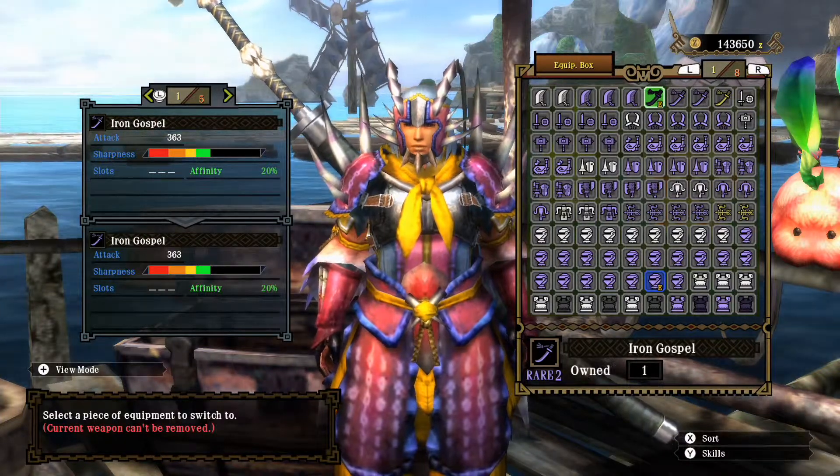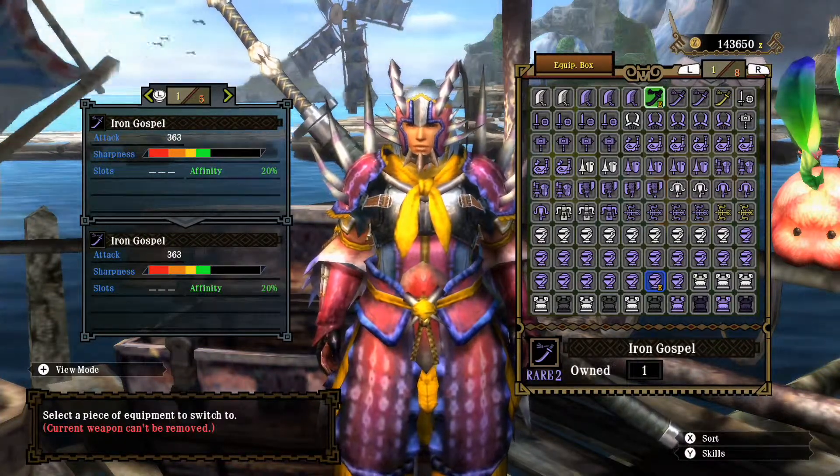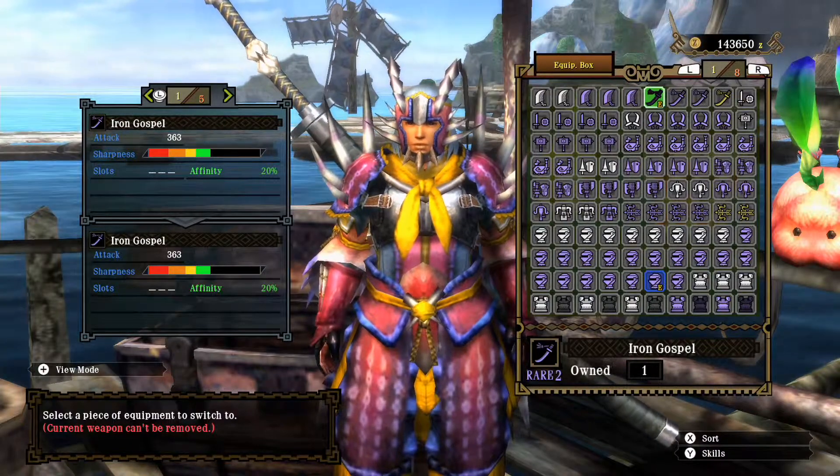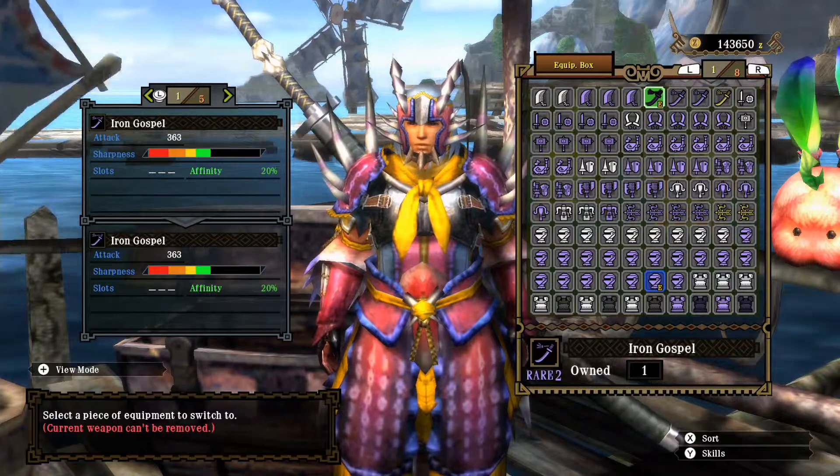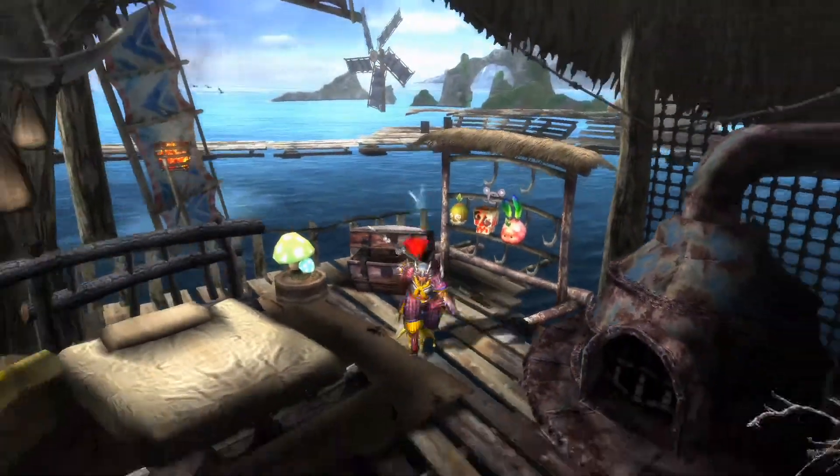Hello there, the fabled Alpuna here again for another great Baggy hunt with another long sword. Right now you can see I'm equipped with the Iron Gospel, but as in the previous episode, I'm going to upgrade this. So let's head to the Smithy.